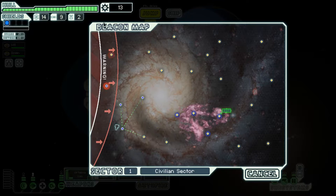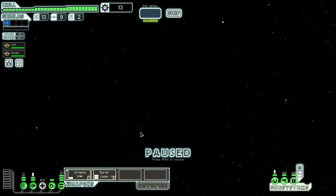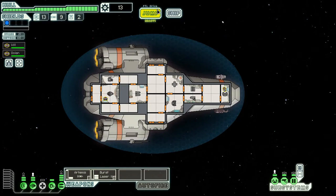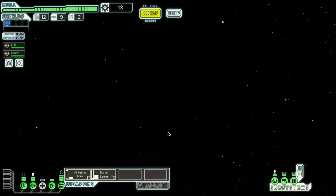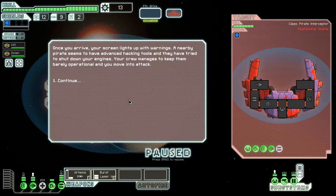We can see the Rebel fleet approaching on the sector map. They're at the white line and will move to the red line on the next turn — we need to avoid this at all costs. You can get caught by them and survive, but it's a very difficult fight with no reward, so you have to basically flee as quickly as possible. There are some strategies that involve getting caught by the Rebels, and maybe we'll deal with that in the future.